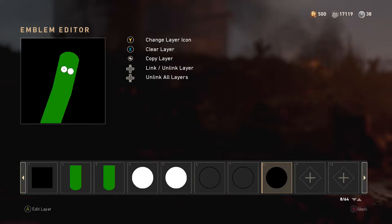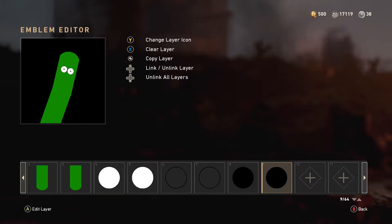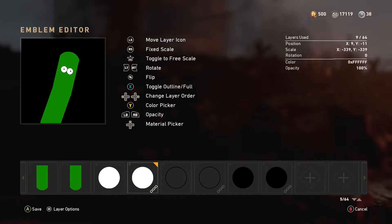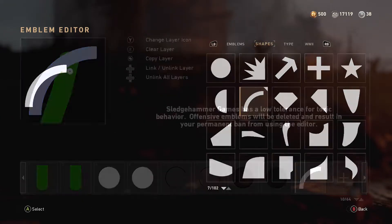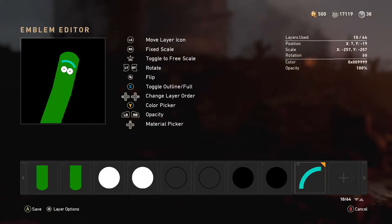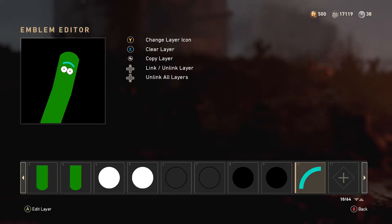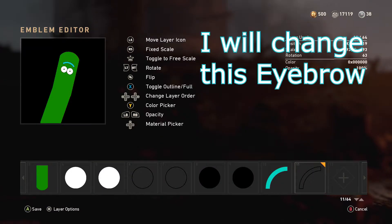That's a nice little trick. Also, shrink it all the way down to do the pupils. So, circles — moving right along. And then the eyebrow. I'm actually gonna change this one later to change his mood, but for now it goes up.